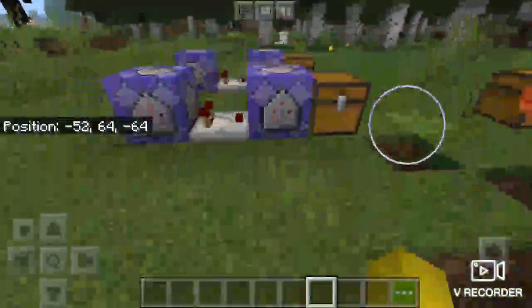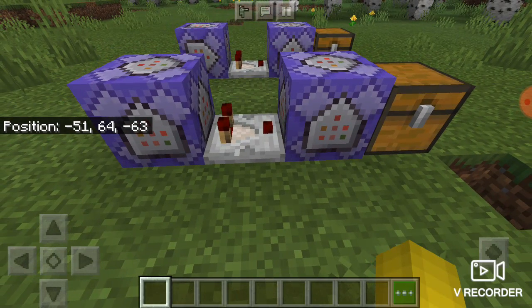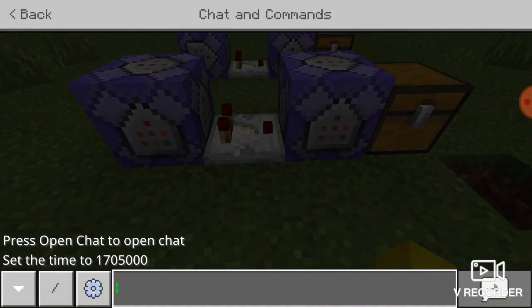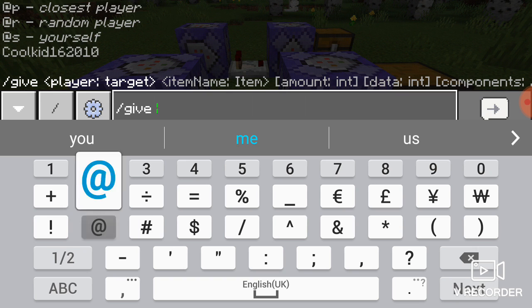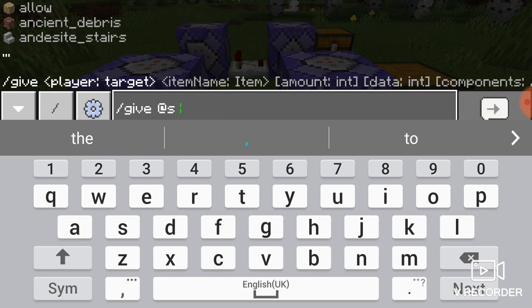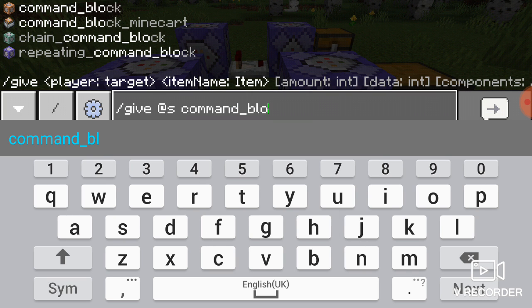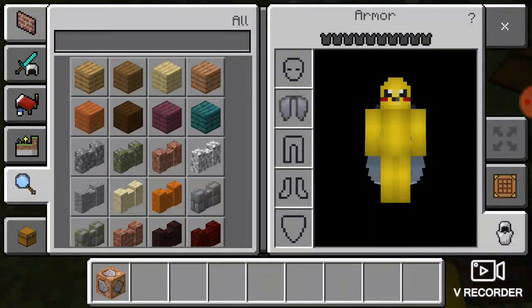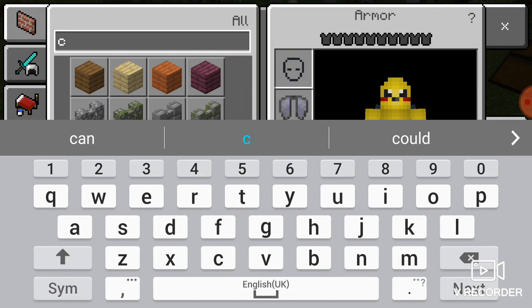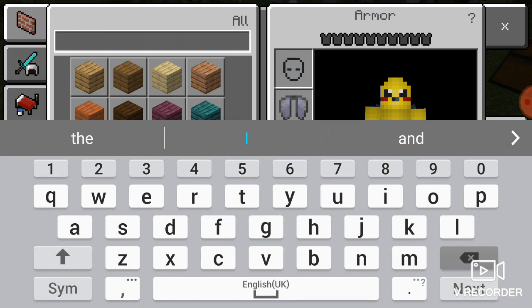This is zero mods. What we're gonna need now — go to your chat and commands and type in /give @s command_block and you will get the command block. You're also gonna need a redstone comparator, so just type in 'com' and it will come up.